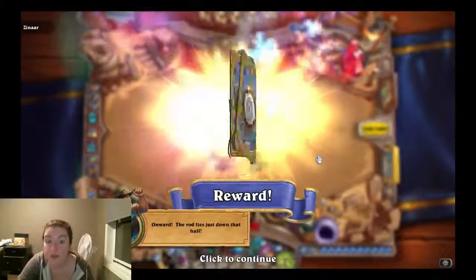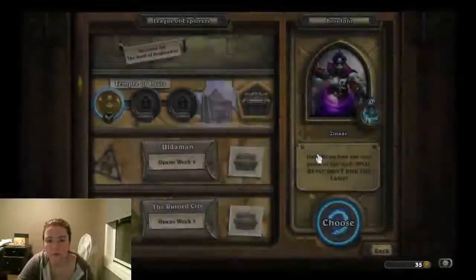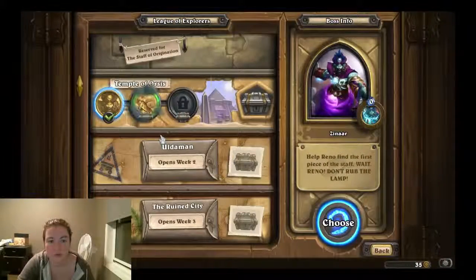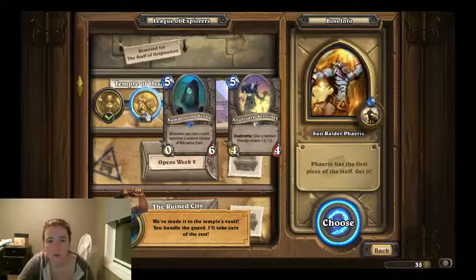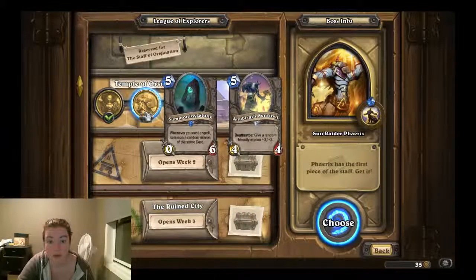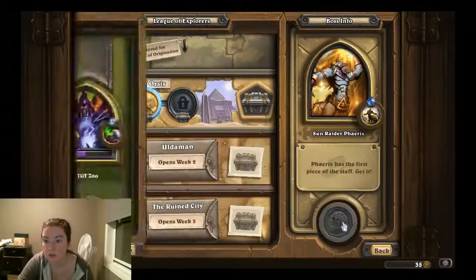And we got him! And we got the scarab. Let's do the next one — this is Sun Raider Ferex, and we beat him. We get the summoning stone: whenever you cast a spell, summon a random minion of the same cost. And the Anubisath Sentinel deathrattle gives a random friendly minion a 3/3, which we saw both of those in the last game, so that's helpful.